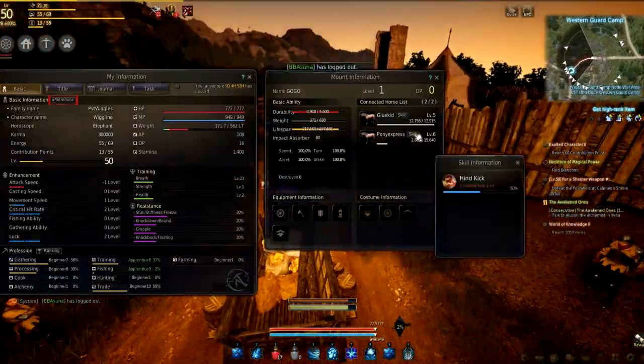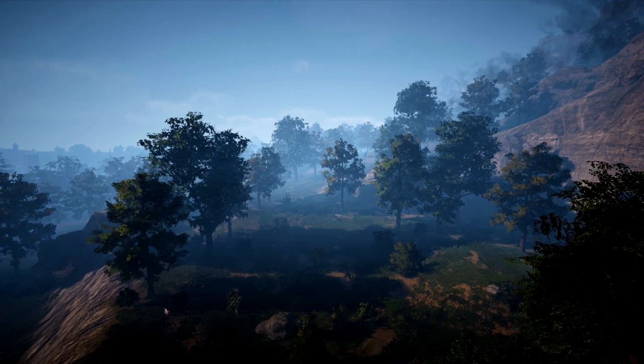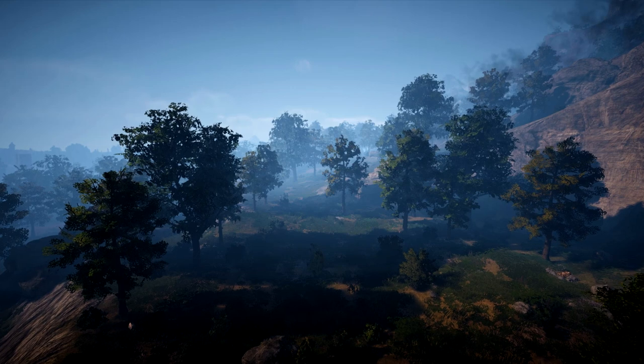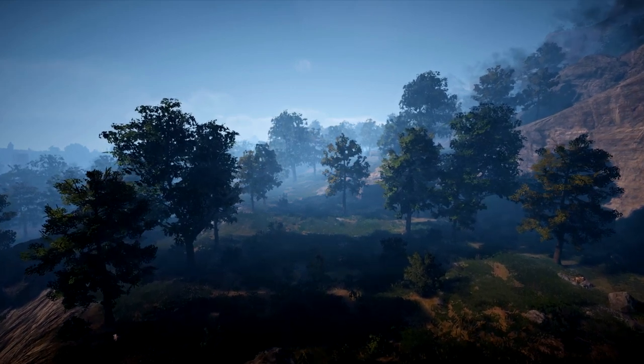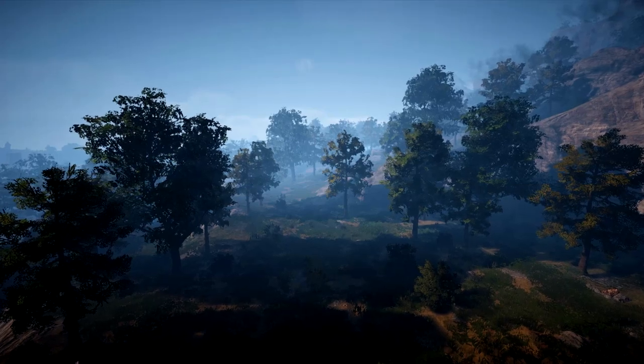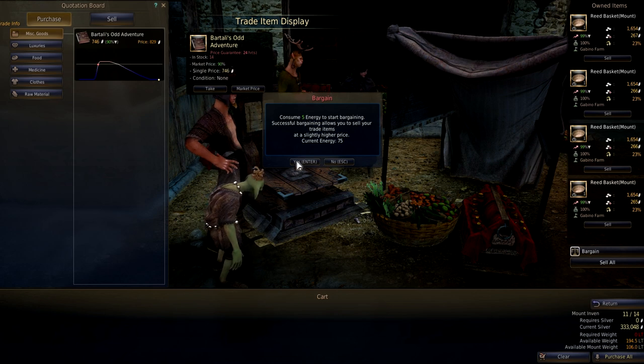Lifespan is the remaining amount of life for the wagon. When it reaches zero it will be destroyed and it's not recoverable — it's similar to the way boats work in this game. I'd advise not having a full wagon worth of trade crates when the lifespan hits zero; I'm not totally sure what will happen but I wouldn't want to find out. If you have connected horses you can also see their XP, level and skill list.